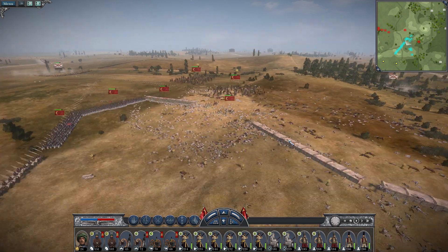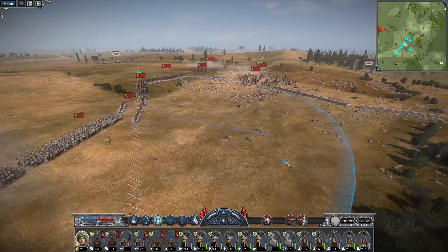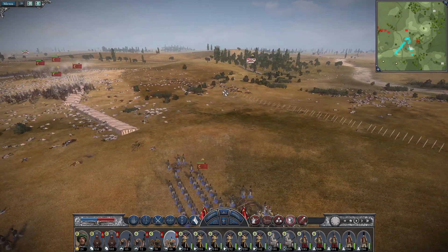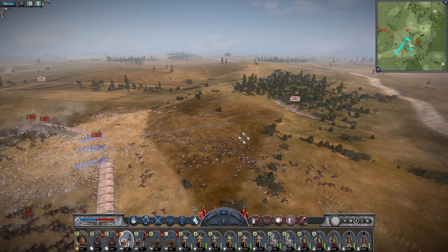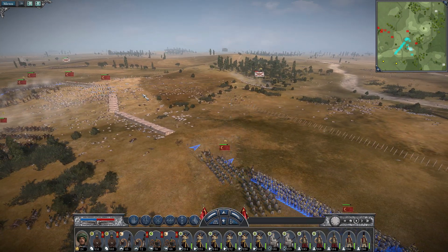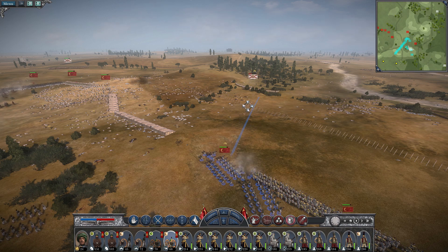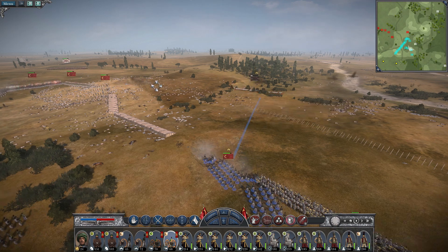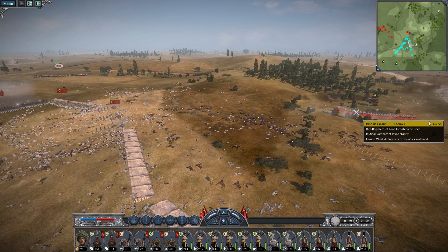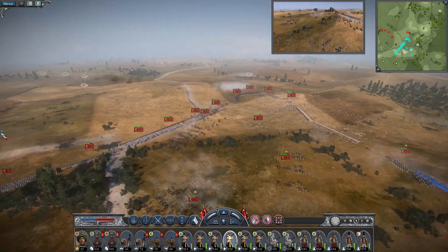I'm going to tell you to run just to get out of the way of the cannon, so that one gets to release canister on that guy over there. We'll tell this one to start firing canister that way, and this one to fire that way. That was actually enough to send them away, and I don't think they're going to come back. Our general is under attack — that's nice.